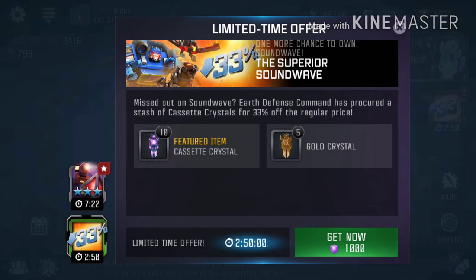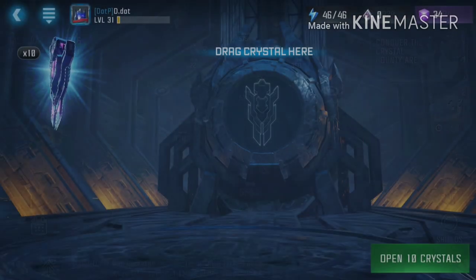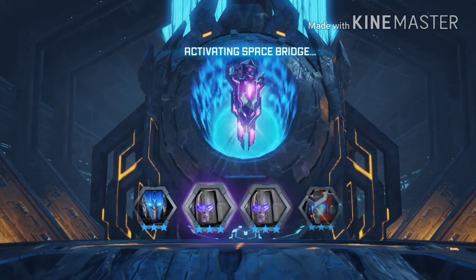So I have 1000 energon and I'm going to spend those resources to see if I can get a chance to get Soundwave. Let's pop these open and see what we get — we have 10 crystals. Hopefully we can get some good stuff.